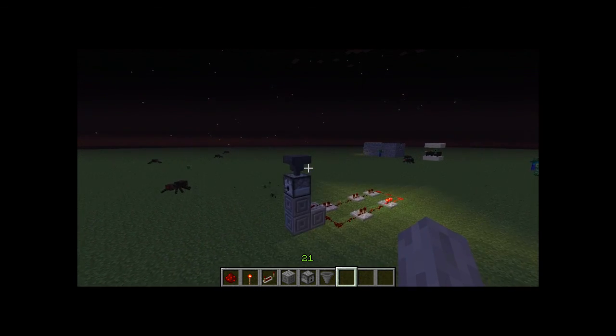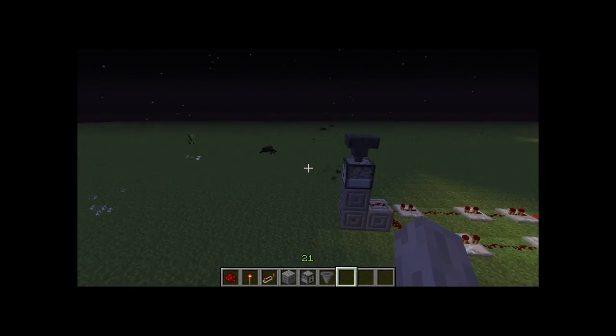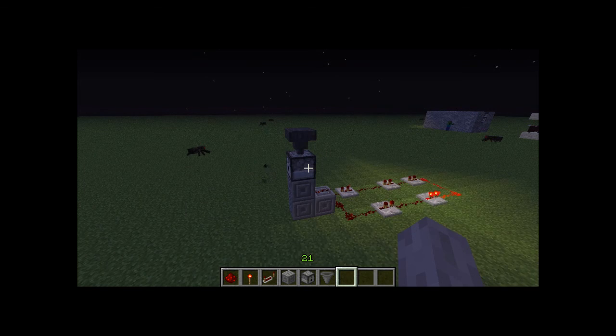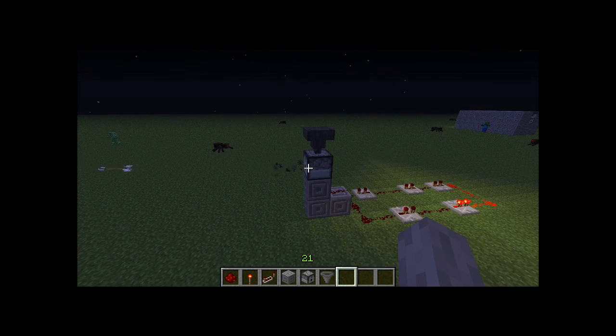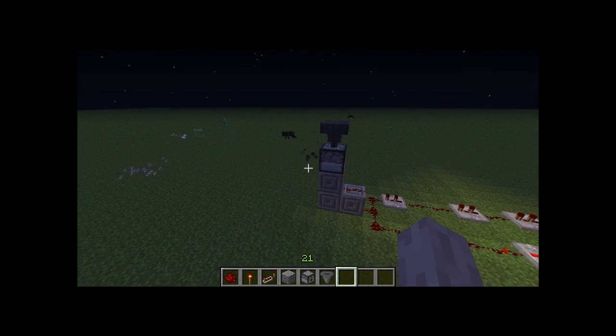If you want, you can build a little house around it. You don't need to use a hopper — you can just manually place stuff in. But that's how you make a redstone machine gun. Thank you for watching. Hope this helped, and please subscribe.